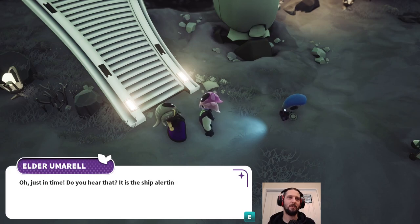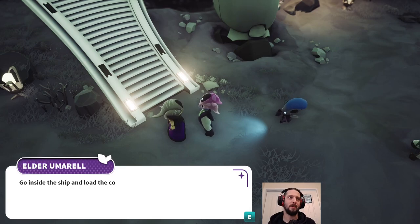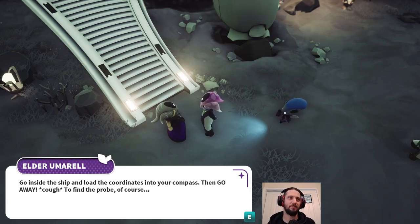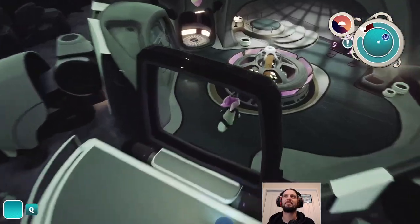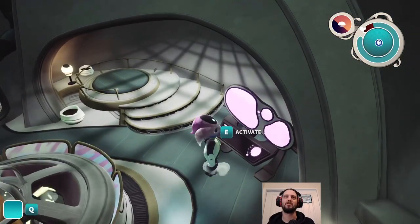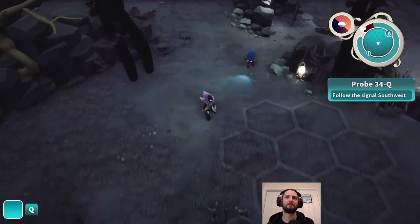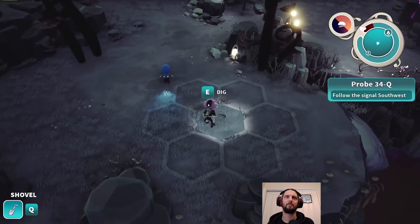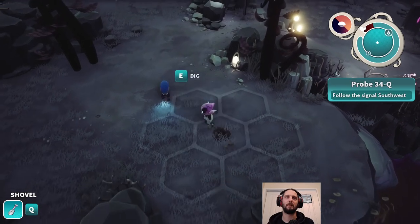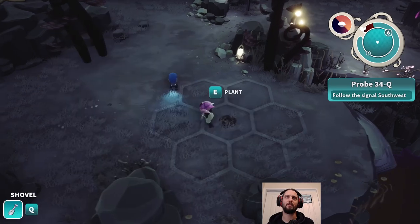'Just in time. Do you hear that? It's the ship alerting us to the location of one of our survey probes. Go inside the ship and load the coordinates into your compass - go find the probe, of course.' Someone doesn't want to do his job. Follow the signal southwest. Honeycomb. Dig. Plant. We don't have anything to plant, but we've learnt that we can.